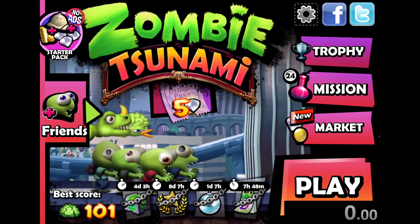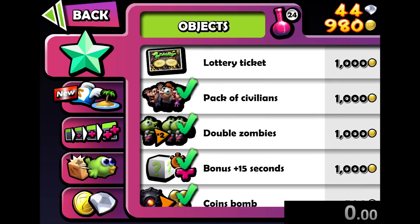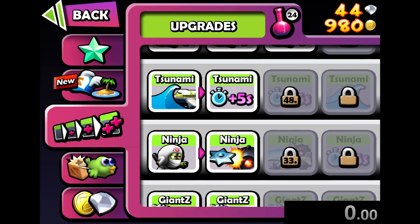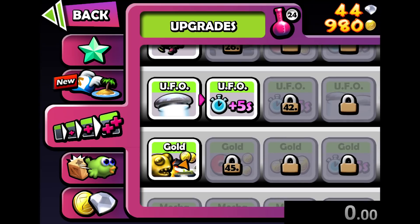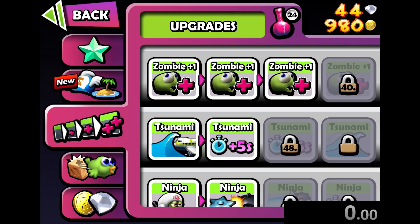It is a mobile game, so you can probably already guess I had to spend some money on it. In particular, we wanted to get a couple of objects to make sure we can get more zombies, and some upgrades to our starting zombie numbers and our power-ups. But you might notice that I don't have every single power-up unlocked. I spent over a hundred dollars on this game and I'm only up to level 24. I'm not spending any more than that, so this is what we're going with.